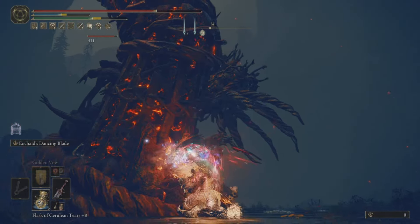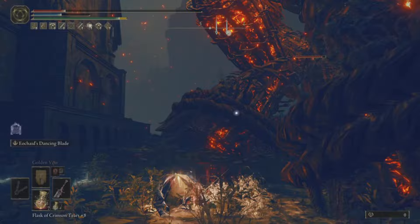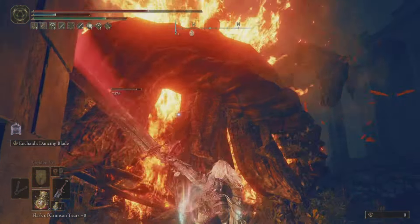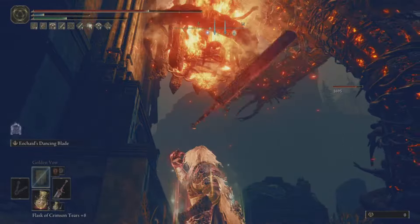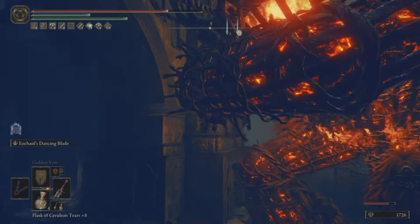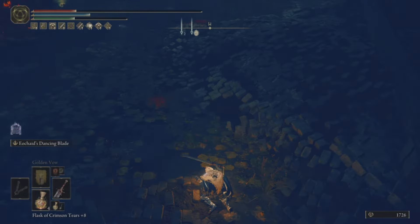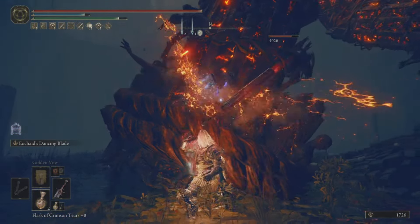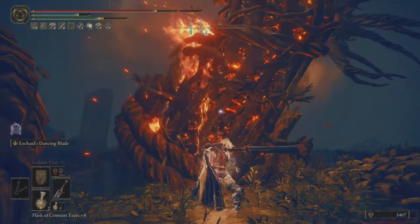Stay underneath him and keep attacking — just make sure you don't lose focus because this guy hits really hard. Keep dealing damage to bring him down. If you have enough health you won't die when he hits. Be careful as soon as he comes down because he'll try to get you. Use the charged attack — this is a charge skill, so hold the charge button down and you'll hear the sounds indicating it's charging faster.